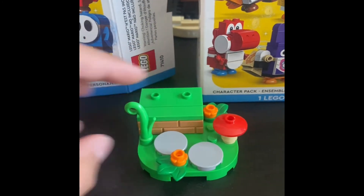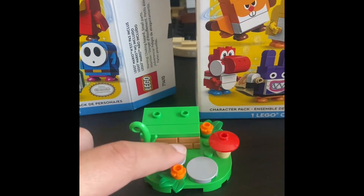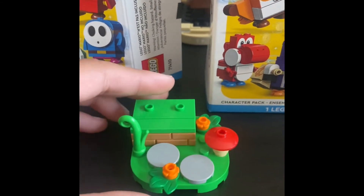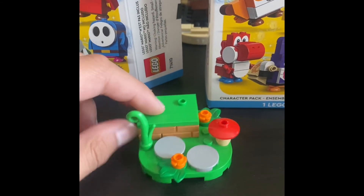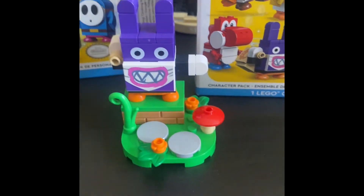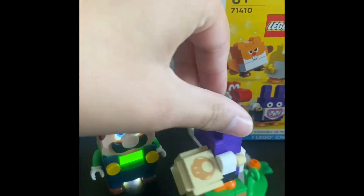And now here we have Nabbit's platform. It is green — we have some plants, some stones, a mushroom which is pretty cool, and some flowers in the back. There's also a little walkway part, and where you can set Nabbit is pretty cool. Now to demonstrate Nabbit's bag action.